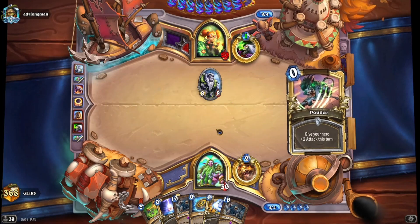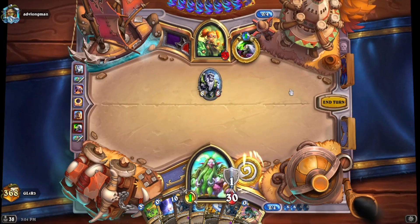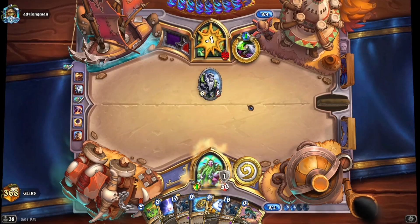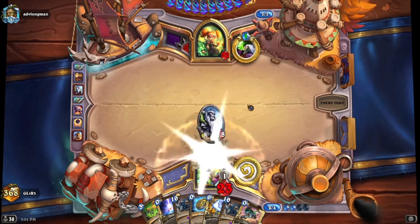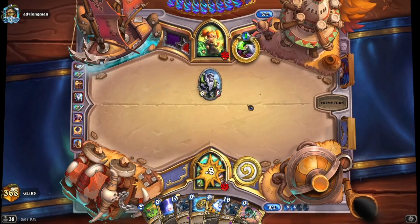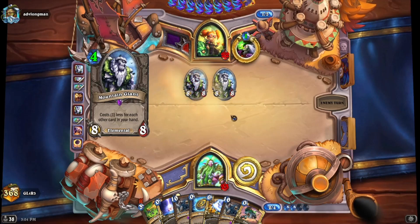Mountain Giant's a problem. You could run Naturalize in this deck to deal with big threats from like Evenlock, if you're seeing a lot of Evenlock. I haven't been seeing enough Evenlock that it's worth running Naturalize anyway. We don't find Barnes or Kael'thas, we're dead — and if we do, we win a lot of the time.